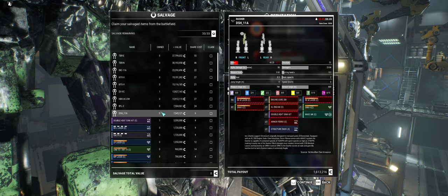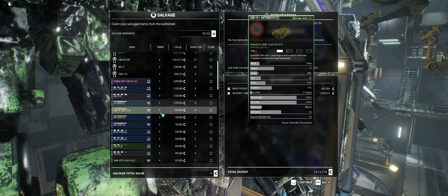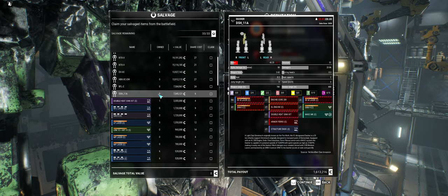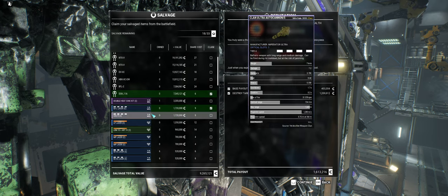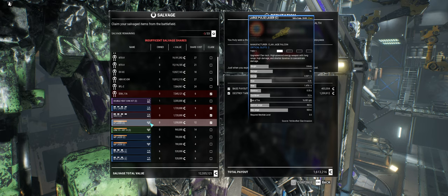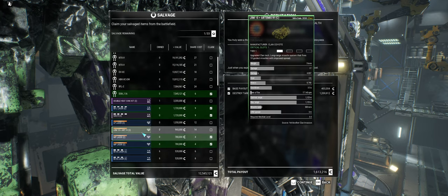It cost six picks just for the SRM-4. That's about right. So masking and selling it — make it worthwhile for six picks. I'll take that one, that one, that one. Twelve picks. Some of this stuff gets expensive, doesn't it? There we go.